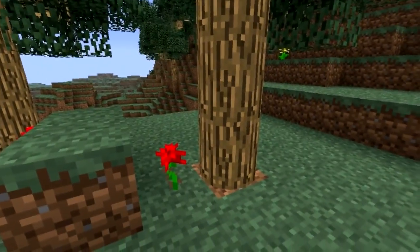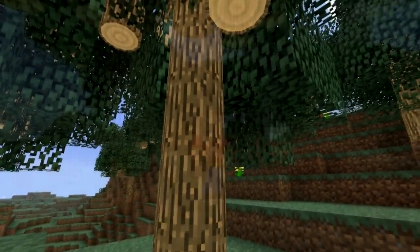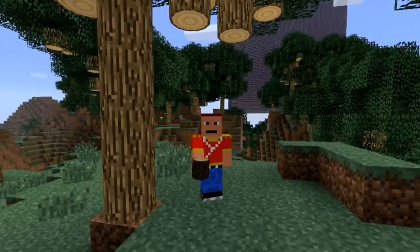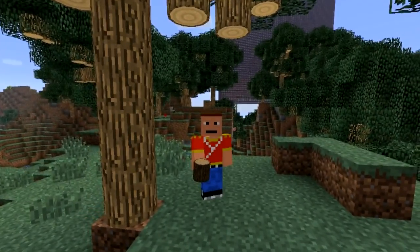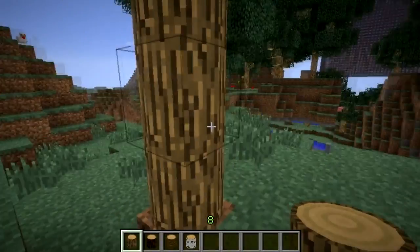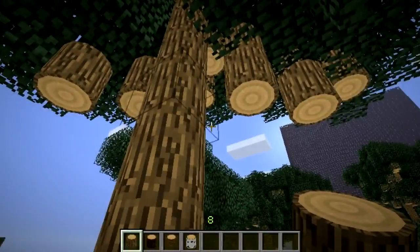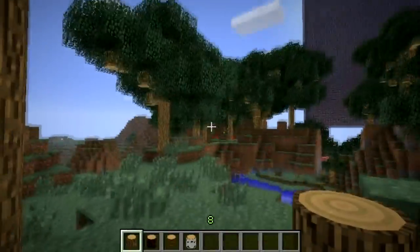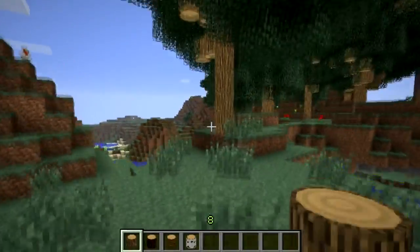A circular tree? What kind of wizardry is this? Welcome guys to episode 695 of Minecraft and I'm using the circular logs mod. Now as you can see, this mod alters the shape of the logs into a more realistic spherical shape — yes, this is quite some wizardry and witchcraft.